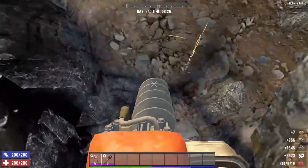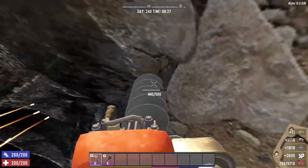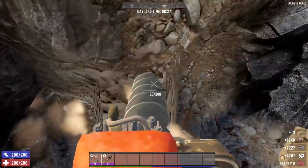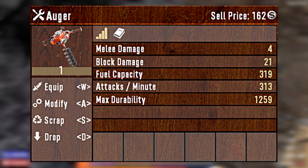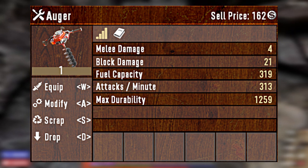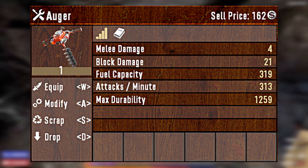Meaning your mining time will be spent much more efficiently. The next major benefit of the Augur is its ability to hit so fast. Even a level 1 Augur with no mods attached will do about 110 block damage per second. That is crazy fast.